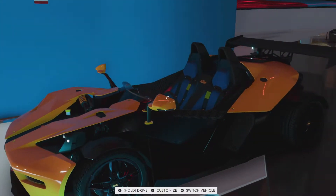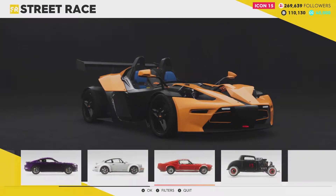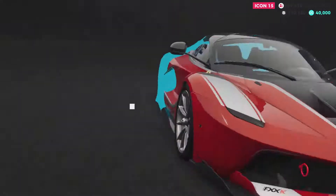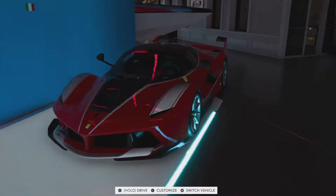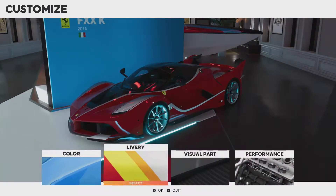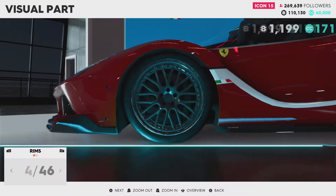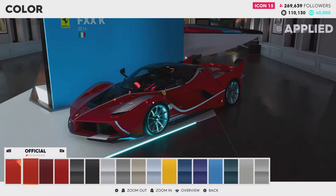So whilst we're here in the house, we might as well see if there's anything we can do with the Ferrari. It's a touring car, so it's unlikely, and it's a Ferrari, so it's unlikely. That's pretty amazing — we've been given that before we've got anywhere near the LaFerrari. Not complaining. Rims. That's it — rims. I should have known that with a touring car.